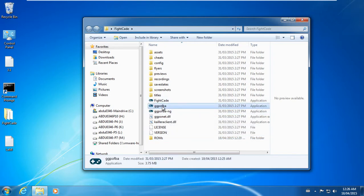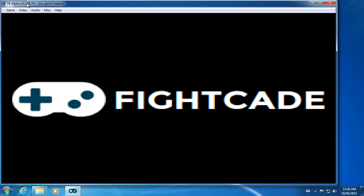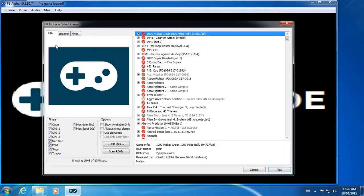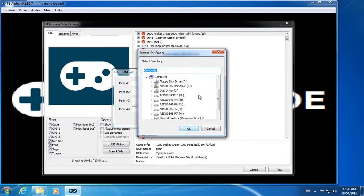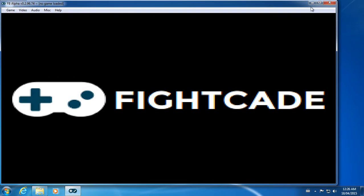First thing, even before going to the Fightcade folder, I'm just going to make sure that my paths are correct. Here is Final Burn Alpha — it's the emulator that Fightcade uses, and so does GGPO. First thing I'm going to do is go to Load Game and then ROM Directory. On path number one, I'm just going to point it to the Fightcade ROMs folder and say OK. I'll scan and show available — it shows that I have 134 ROMs.